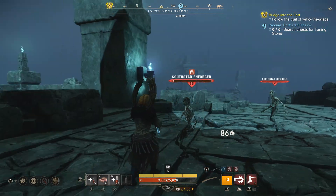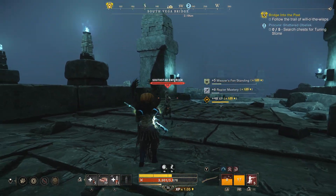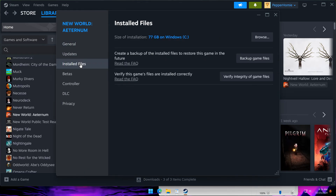Your last option, which doesn't work for most people, is to verify the integrity of the game files for New World. To do this, find New World on Steam, right-click it, and choose Properties. Click Installed Files, then select Verify Integrity of Game Files. Try your game again after that finishes.